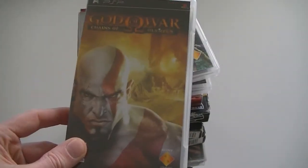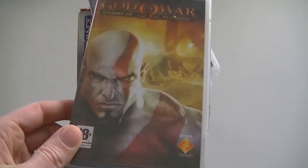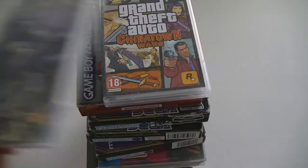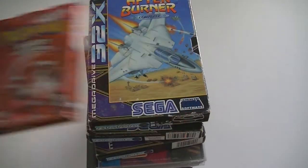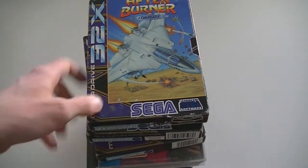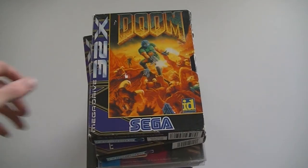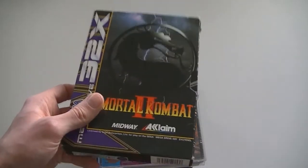A pile of mixed stuff: God of War Chains of Olympus — I have the press kit for this game but not the official retail release, so adding it to my collection. Same goes for Medieval Resurrection and Grand Theft Auto Chinatown Wars. Then Pokémon Ruby for the Game Boy Advance, After Burner Complete for the Sega 32X (which is an expansion for the Sega Mega Drive), Doom for the 32X, and Mortal Kombat for the 32X.